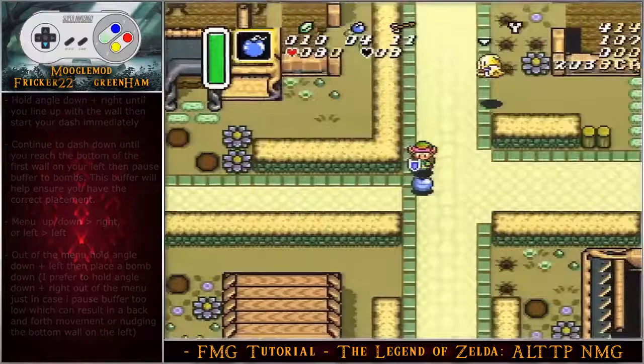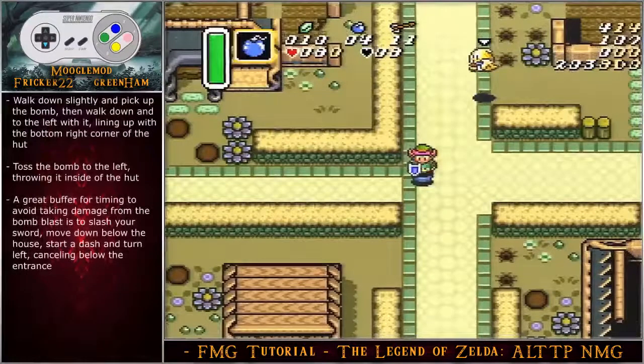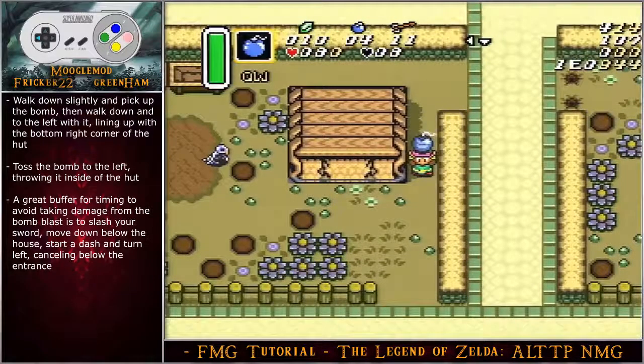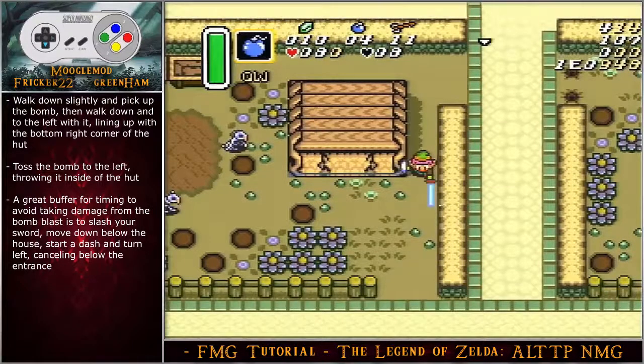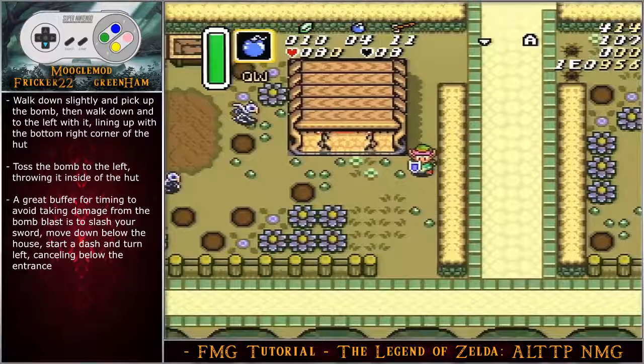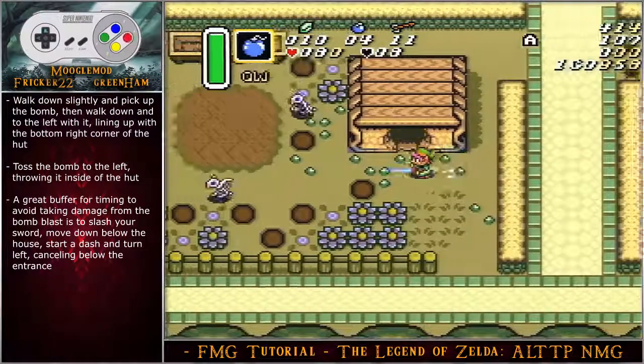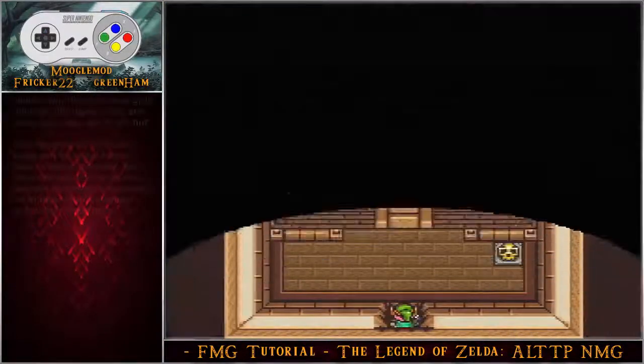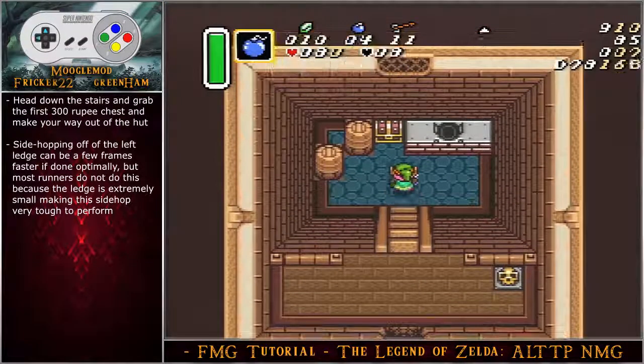Move back right, walk down slightly, then pick up the bomb. Walk down-left with it, lining up with the bottom-right corner of the hut, and toss the bomb to the left, throwing it inside. A great buffer for timing to avoid bomb blast damage is to slash your sword, move down below the house, start your dash, then turn left canceling below the entrance and entering cleanly. Head down the stairs and grab the first 300 rupee chest.